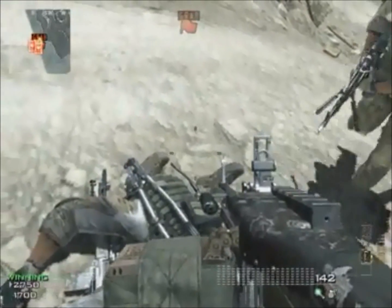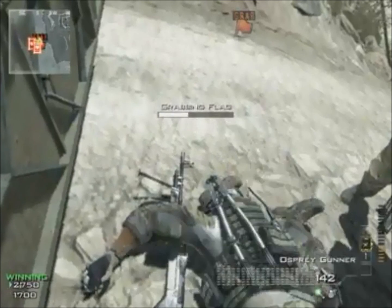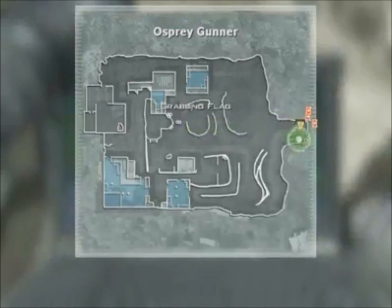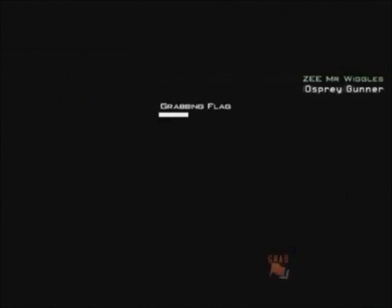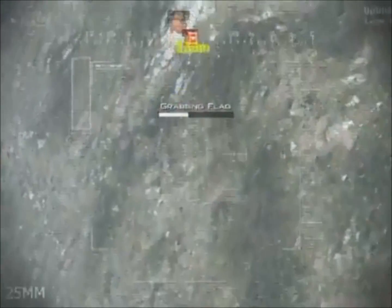What is up guys, FCGlitchNear coming to you with a brand new way to get out of the map at Lookout. Now if you do this correctly, you can also land on the barrier. Now this barrier is the highest barrier in the game, so it is very hard to land on.